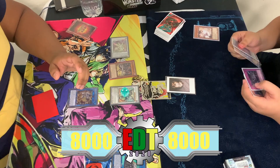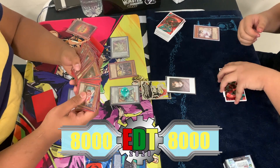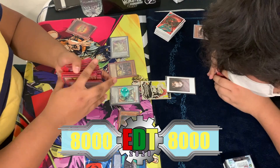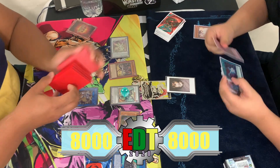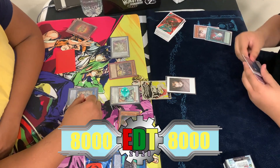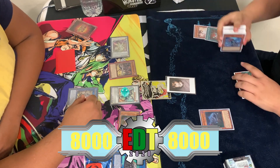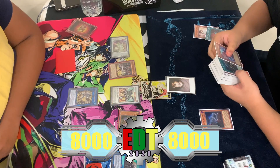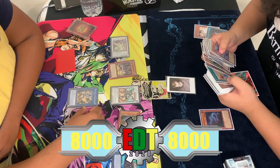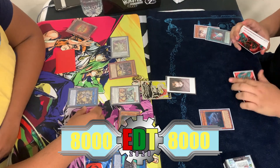In the standby phase, Herald bounces the Lancia back. Herald's effect summons Starleash Seifert. Justin Normal Summons Oviraptor, and also activates Dark Ruler No More to freeze off all of the monster effects on the board.